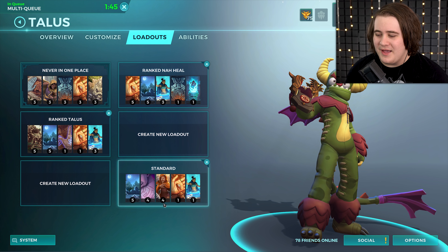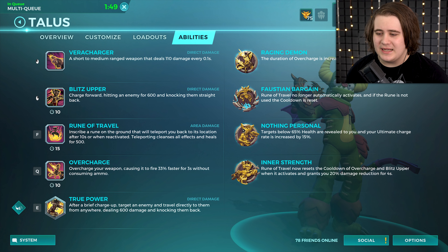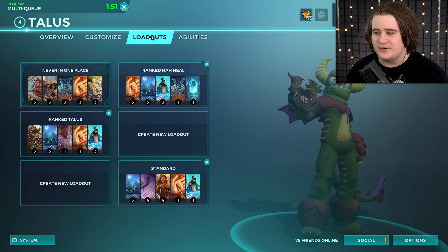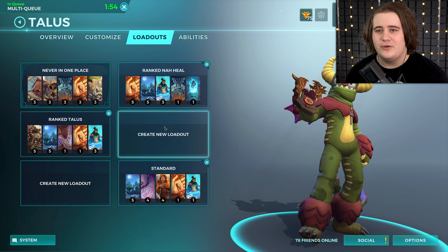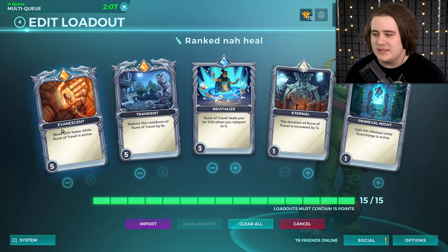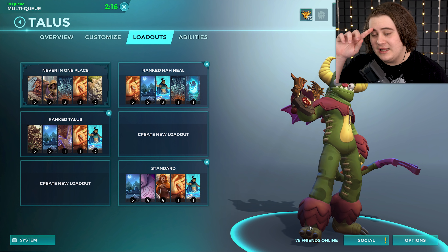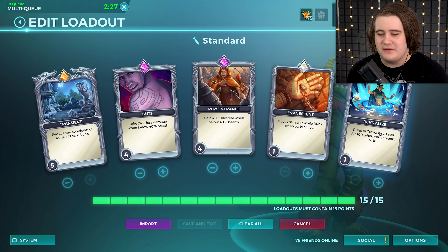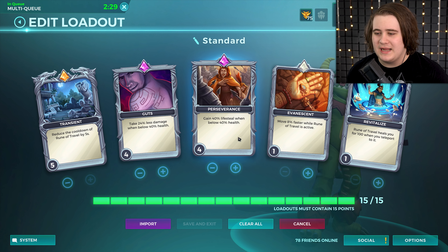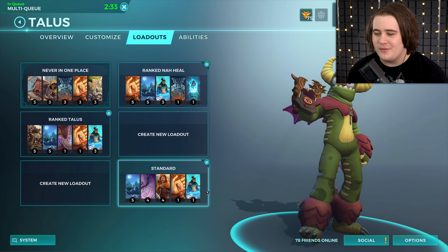The difference between the two loadouts: they both have Transient Level 5 to reduce the cooldown of RF from 15 to 10 seconds, because I usually pick Inner Strength and it lets us use our Legendary card a lot more. But this one has Evanescent Level 1 versus Evanescent Level 5 — so we get a 40% movement speed buff whenever we use RF, which is absolutely ridiculous. This one also has Revitalize Level 3 for more self-healing, while the other has Revitalize Level 1 and then Perseverance and Guts Level 4. It basically depends on if you want Speed or Sustain.